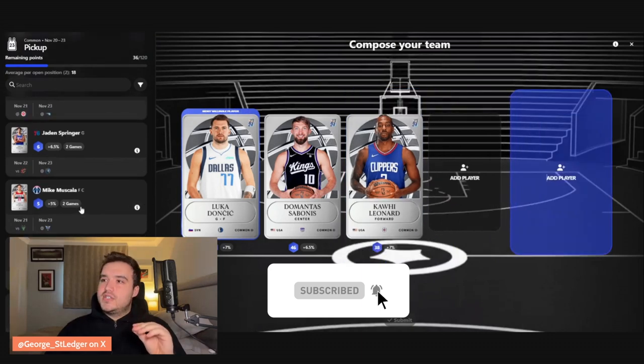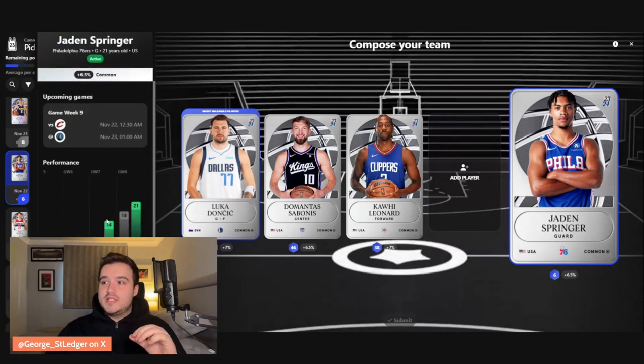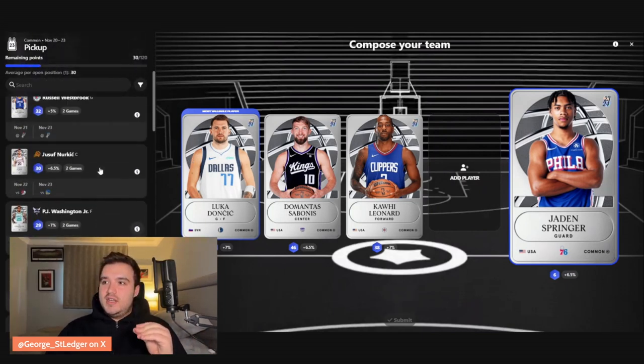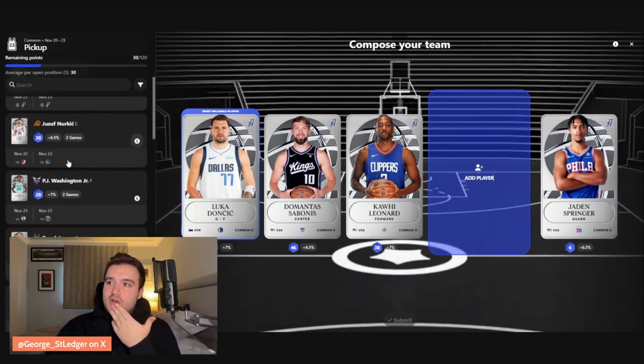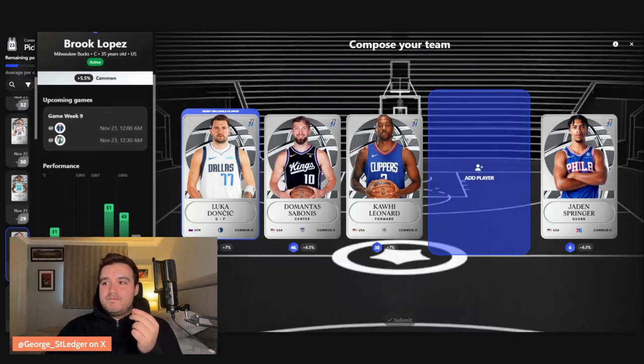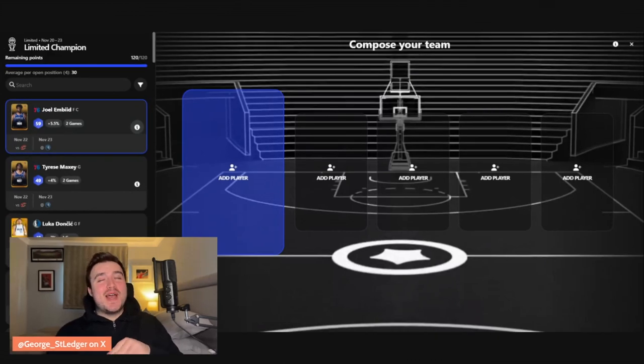Jayden Springer is someone Nick Nurse has said is going to get minutes going forward, and when given those minutes recently he's delivered — he was quite good against the Nets. That leaves me with 30, which could put me into Nurkic or Washington. I really like the matchup for Nurkic in the Golden State game, even with an 8 cap. My only concern is the back-to-back meaning he probably won't play both. Between Nurkic and Brook Lopez, I'm going to go Nurkic.